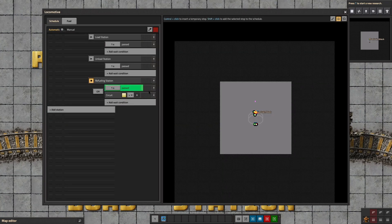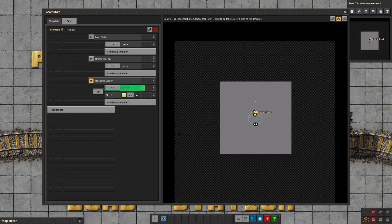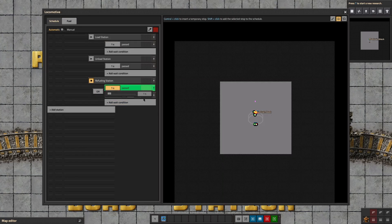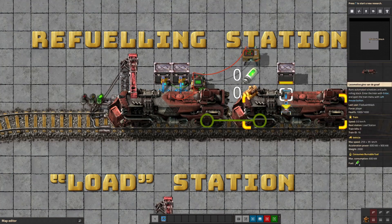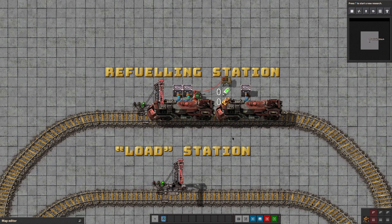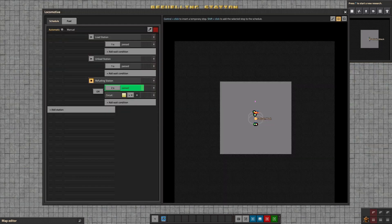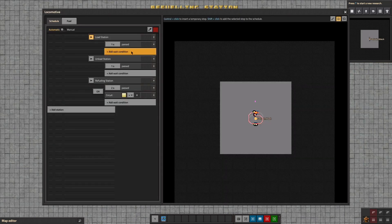This whole process takes about three quarters of a second — this is a quick fuel stop. Actually, that last car didn't quite refuel, so let's increase that to two seconds. Now our train has been fully refueled — it's taking a little bit over a second. It is now ready to go back into service, and as we can see, these other two inserters are doing nothing because they can do nothing. Now the train will go back to the load station. And there you see it's going back to the load station. After the load station, it will follow through the schedule and go to the unload station.